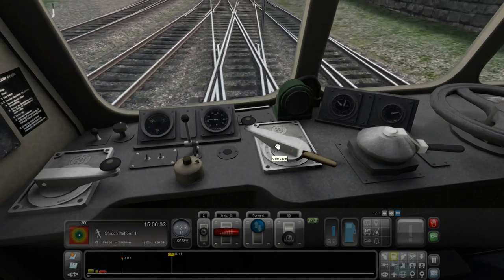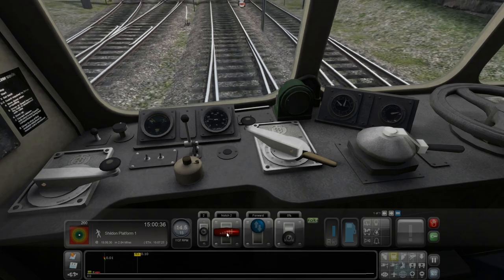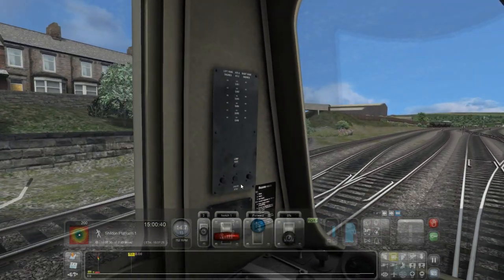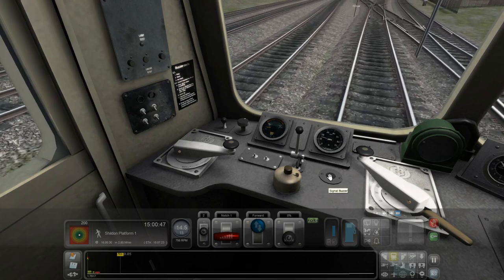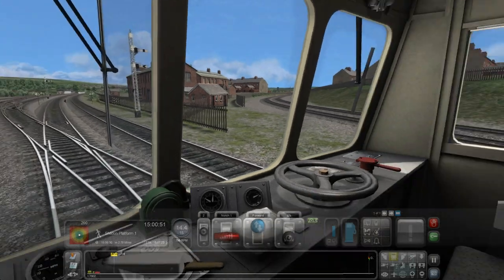Not much is really clickable in here. We've got a gear lever down here, a cab light, instrument light, and a signal buzzer.